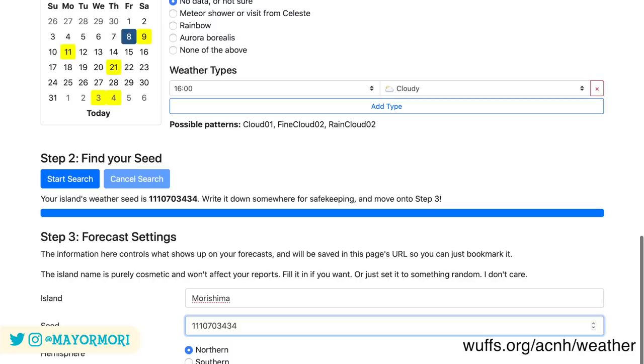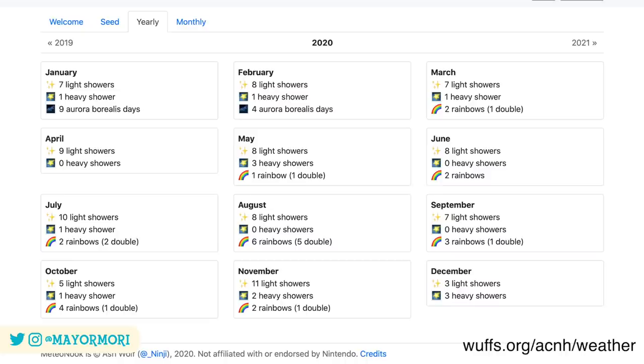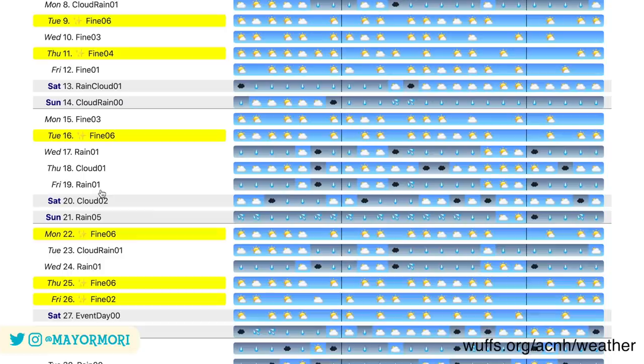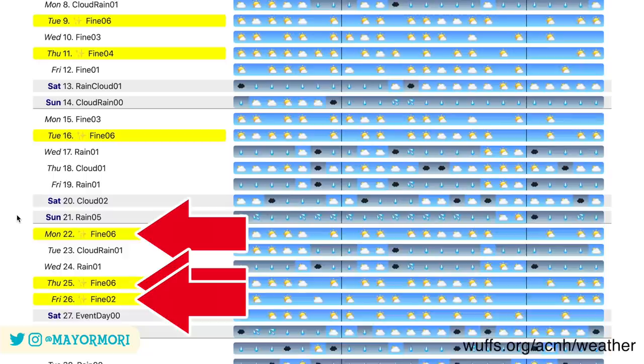Once your seed is saved, if you select the yearly tab you can get an overview of what to expect. For me in June I'm going to have 8 light meteor showers, no heavy showers unfortunately, and 2 rainbows. July looks even better with 10 light meteor showers, a heavy meteor shower and 2 double rainbows. If you select the monthly tab you can see a more in-depth look at the weather. You can select any month or year you like because once you know your seed you know the exact weather pattern forever. Checking the days of the month, I can see my next meteor shower will be on Monday the 22nd, and I'm going to have 3 light meteor showers next week in total.